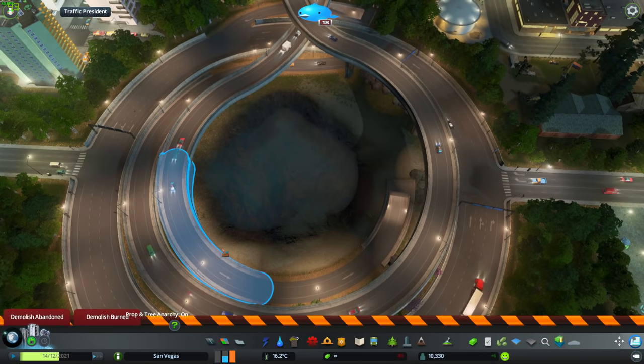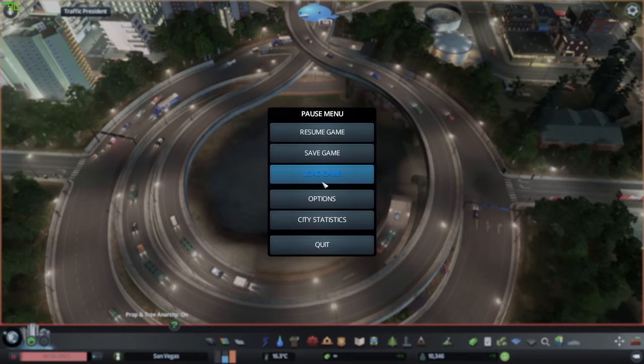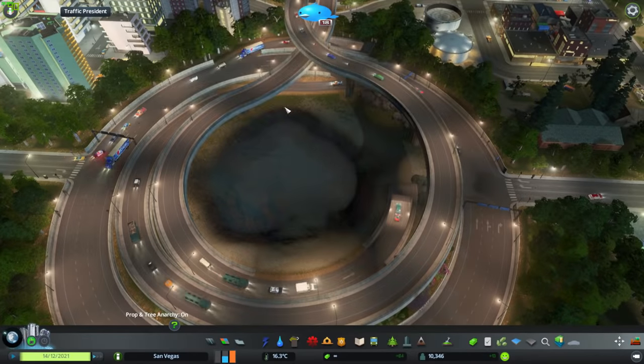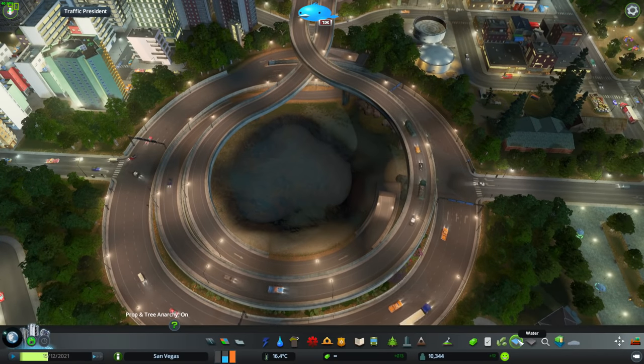For that, you need the Extra Landscaping Tools mod — I'll show you what mod it is. Go to Options, and this one: Extra Landscaping Tools. So you really need to get that. What that does is it gives you the water tool. Make sure that it's enabled in the settings — you need to enable the water tool. And then what that does is it unlocks this over here, so you can add a water source to the game.